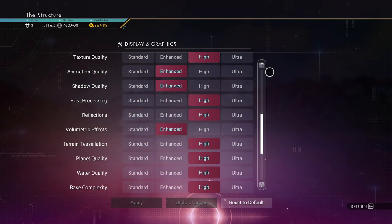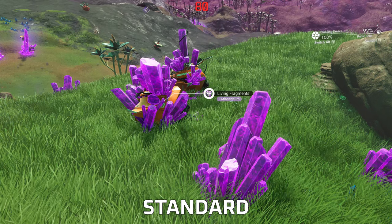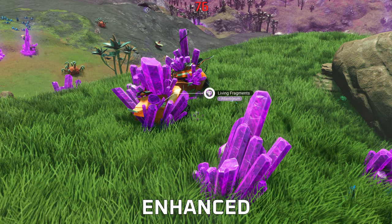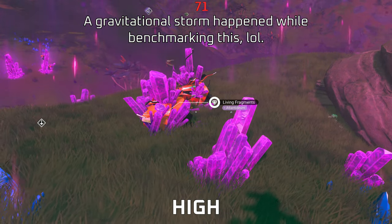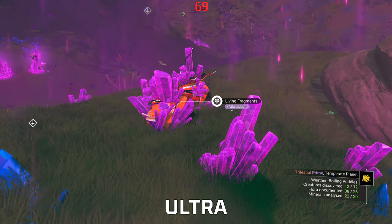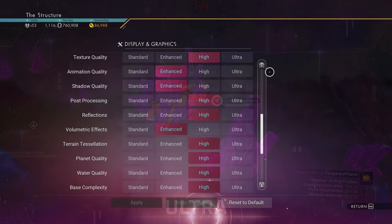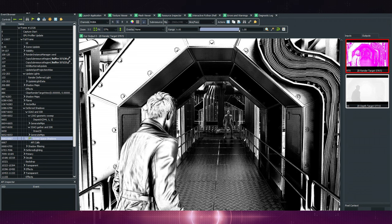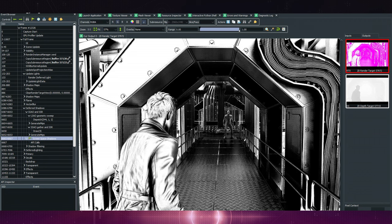Shadow Quality is the big one, especially in the new update. I recommend setting this to Enhanced. High has a weird issue with the GPU right now. Enhanced is the better option, plus they added screen space shadows — meaning smaller objects have a much sharper shadow at their source, kind of like ray tracing but in a screen space solution. Enhanced gives softer shadows overall while screen space shadows keep edges sharp, adding a realistic touch and saving performance.